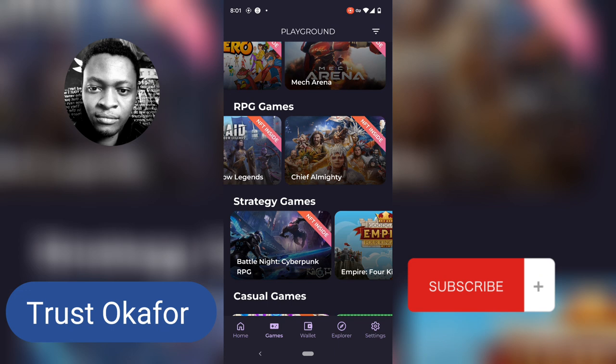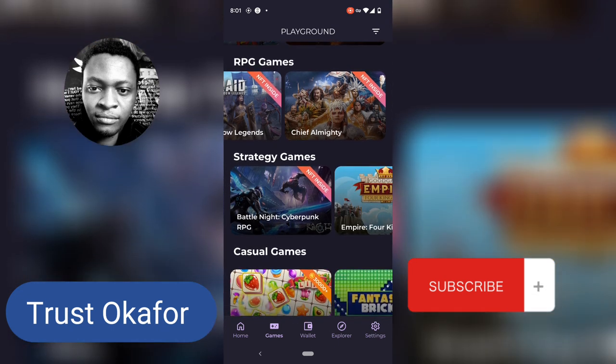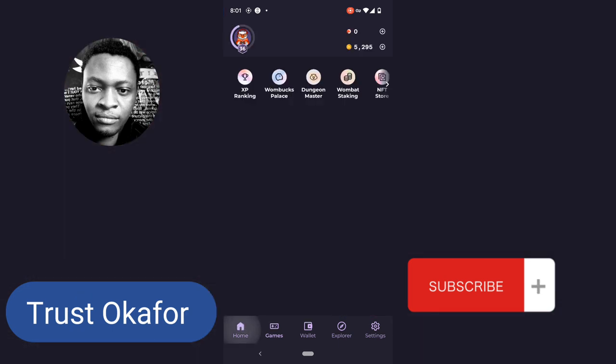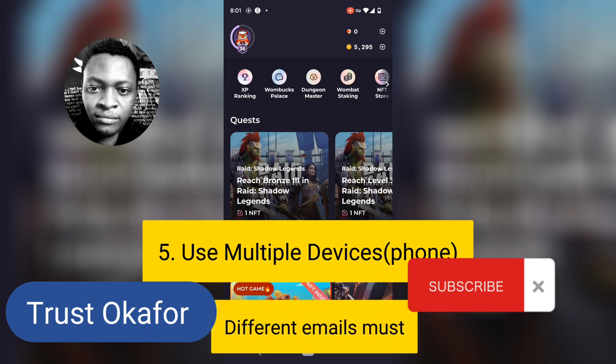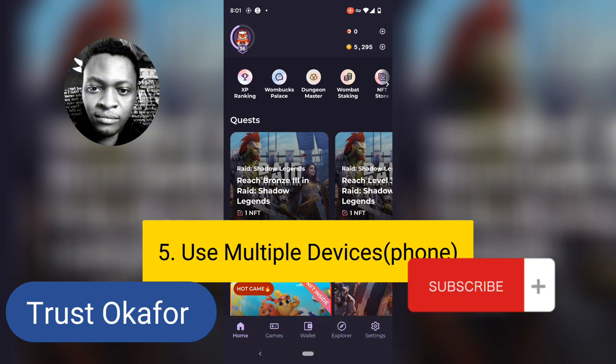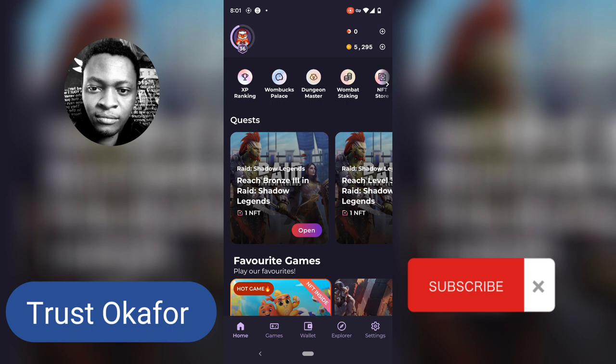Make sure you use your VPN to access these games. Another thing I do to earn more is use multiple devices — I install Wombat on two different devices. You know that most games, once you play through and unlock the NFT rewards, you won't get another reward from the same account. So all you need to do is download it on another phone with a different account and you can keep getting rewards fresh. If you don't have a new phone, you can format your phone, put a different email address, and try. These are tricks that actually work.